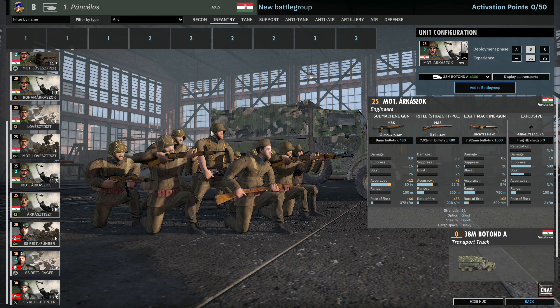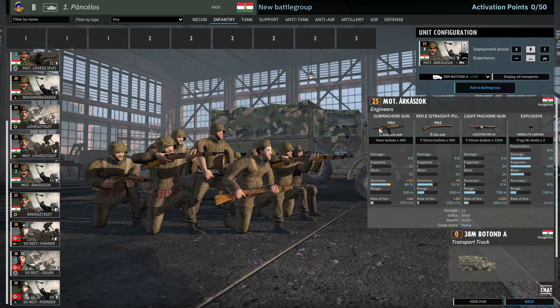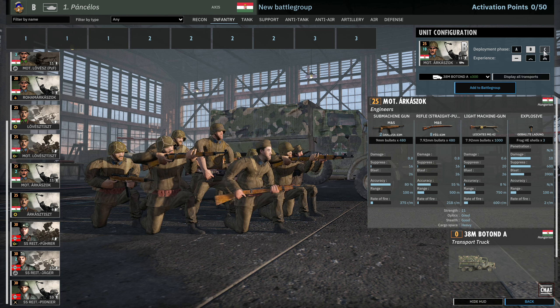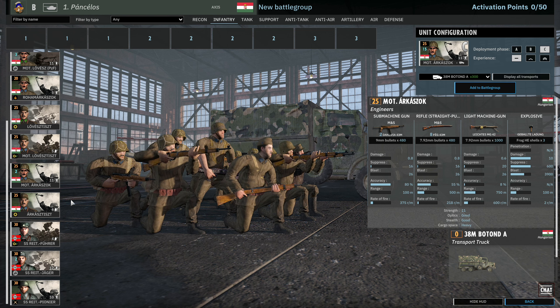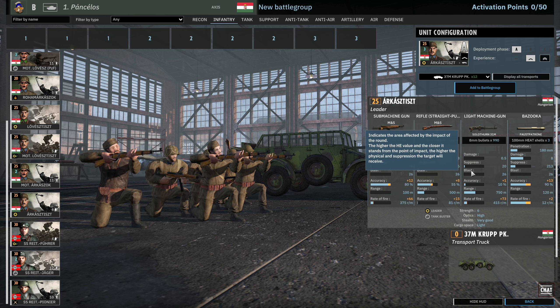Next up we have the Motárkász — a really nice squad with 2 submachine guns, 8 rifles, MG42, and the HE bundle grenade. 5 available in A, 10 in B, 15 in C. Really good pioneer unit. And we have the Árkász Tiszt, a 6-strength leader squad with 2 submachine guns, 3 rifles, a machine gun, and the Faust Patron. Not the best leader ever — doesn't even give you radio.